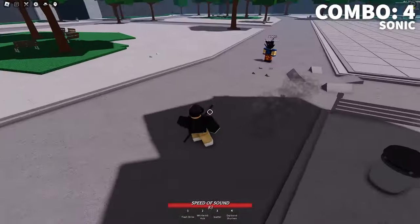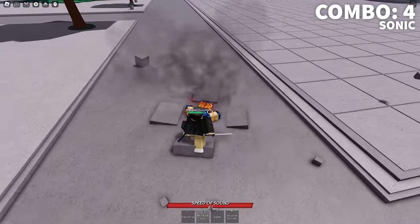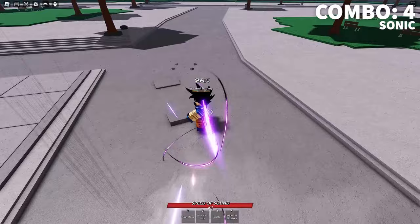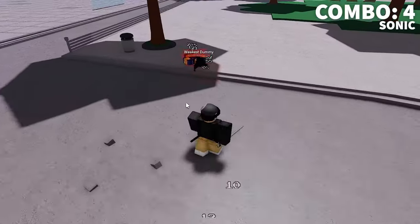For this next one we're going to be using Sonic. It's going to start with a dash into 3 M1s into a down smash. Then you're going to whirlwind kick and hit an explosive shuriken. Then walk forward a bit and flash strike. Hit 3 M1s while they're stunned and finish it off with a scatter straight into 4 M1s. This one's also a one shot and it's super difficult to escape.